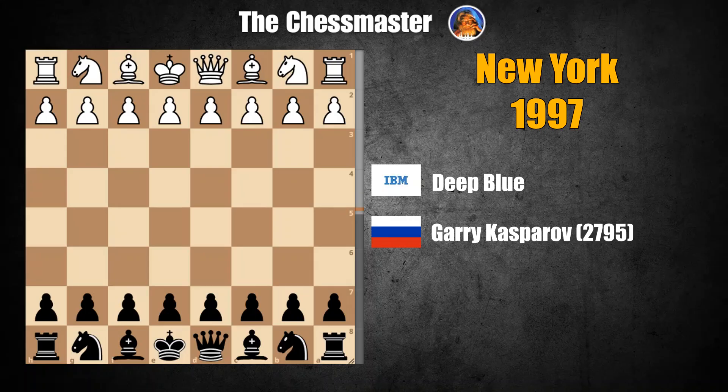The score was tied after five games, and then, in this final battle, disaster struck. Without further ado, let's dive into the game. White pieces for Deep Blue, black pieces for Kasparov.